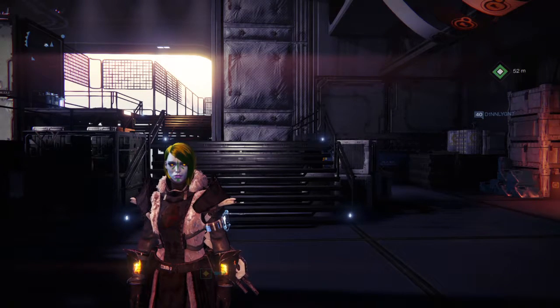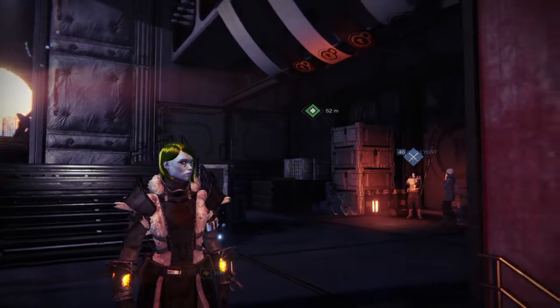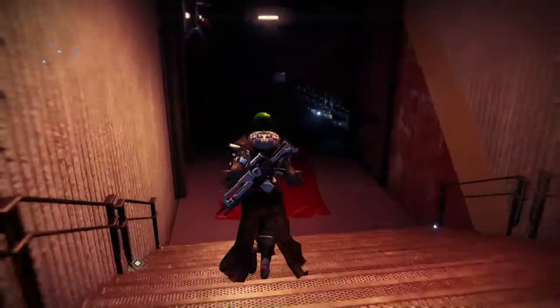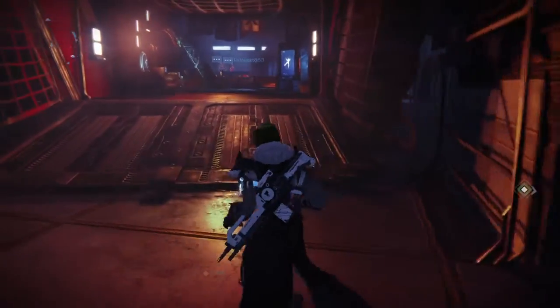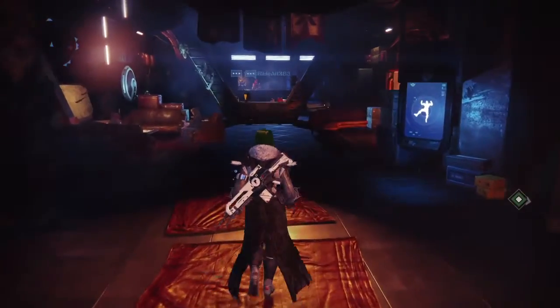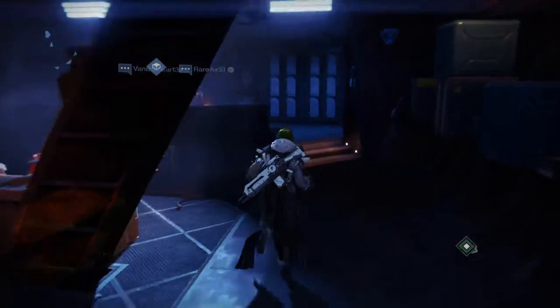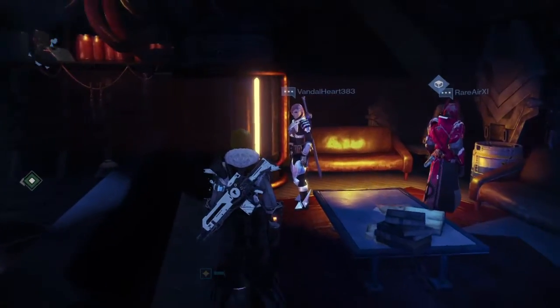Good morning, Guardians. Today is Friday, September 30th, 2016. It's Friday, as I said before. So, Xur's here with that exotic loot. He's located in the tower, chilling in the back. Last week he only had one new exotic, so hopefully he actually has something good this time. Hopefully. What am I kidding? He's going to have shit.